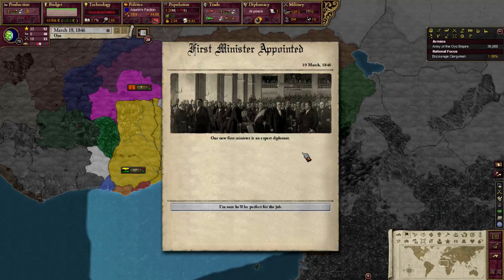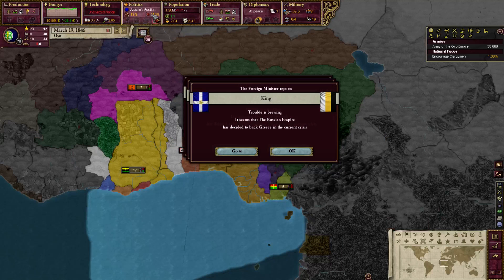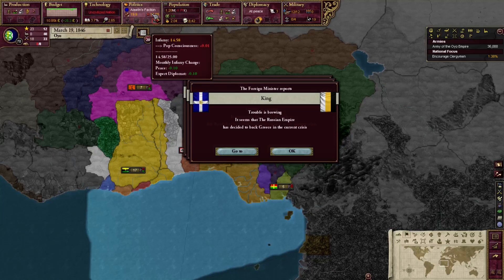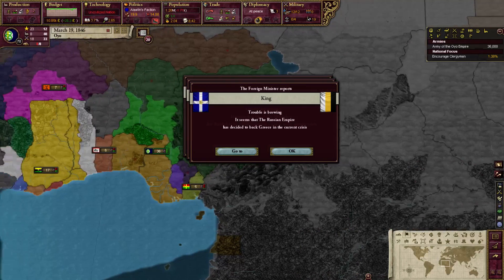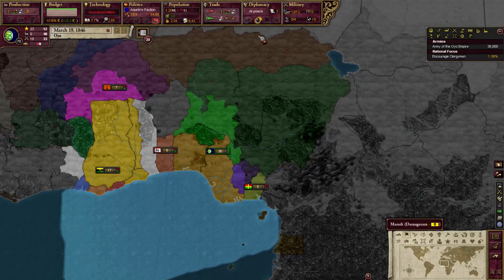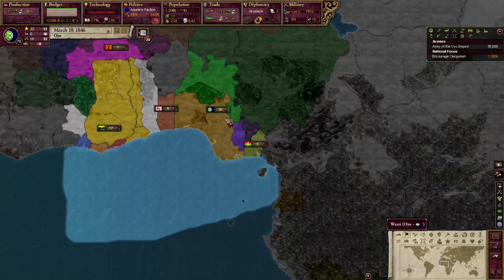We got a new first minister — let's take a look. He gives minus infamy and more diplomatic points, which is exactly the sort of stuff I need. Just because of that prime minister, my infamy lowers at twice the normal rate, which is very good — it'll allow me to make a lot more claims on surrounding lands. There's also an international crisis: Russia is backing Greece and the British are backing the Ottomans.